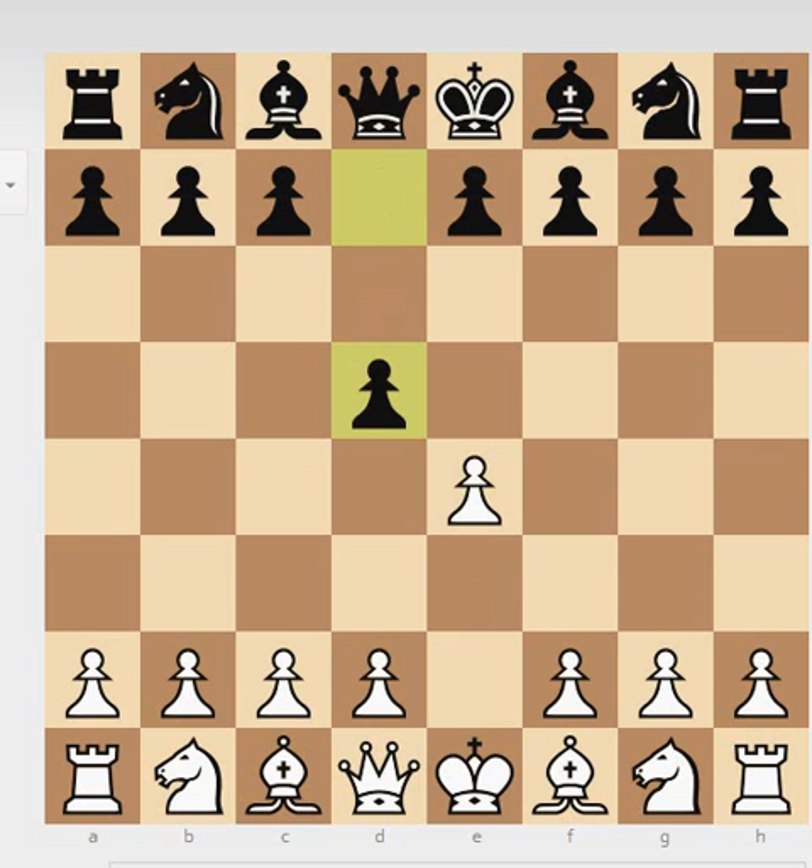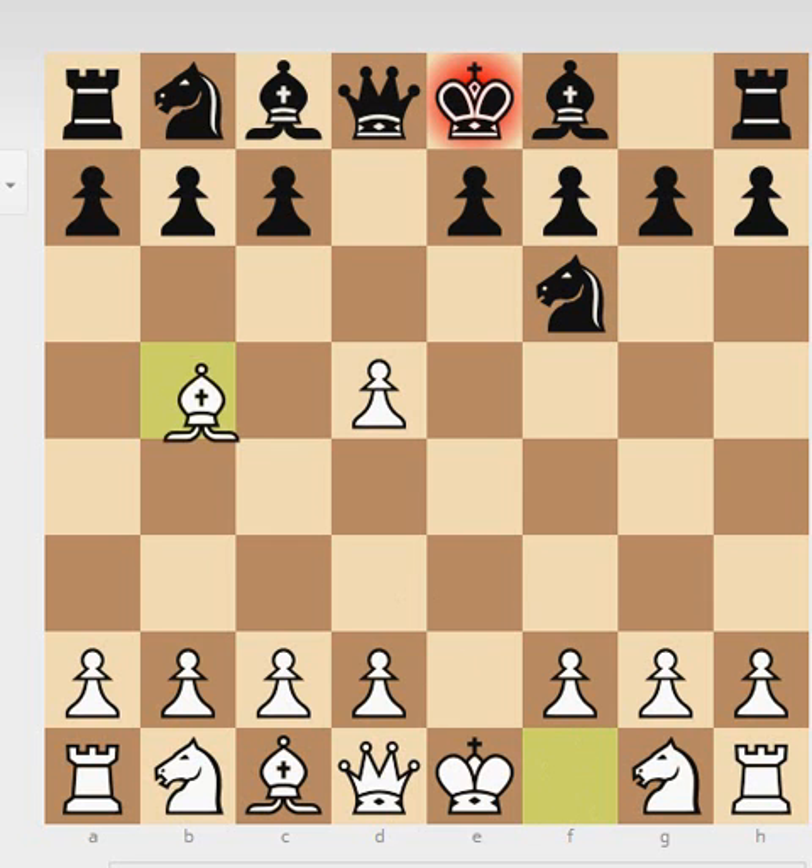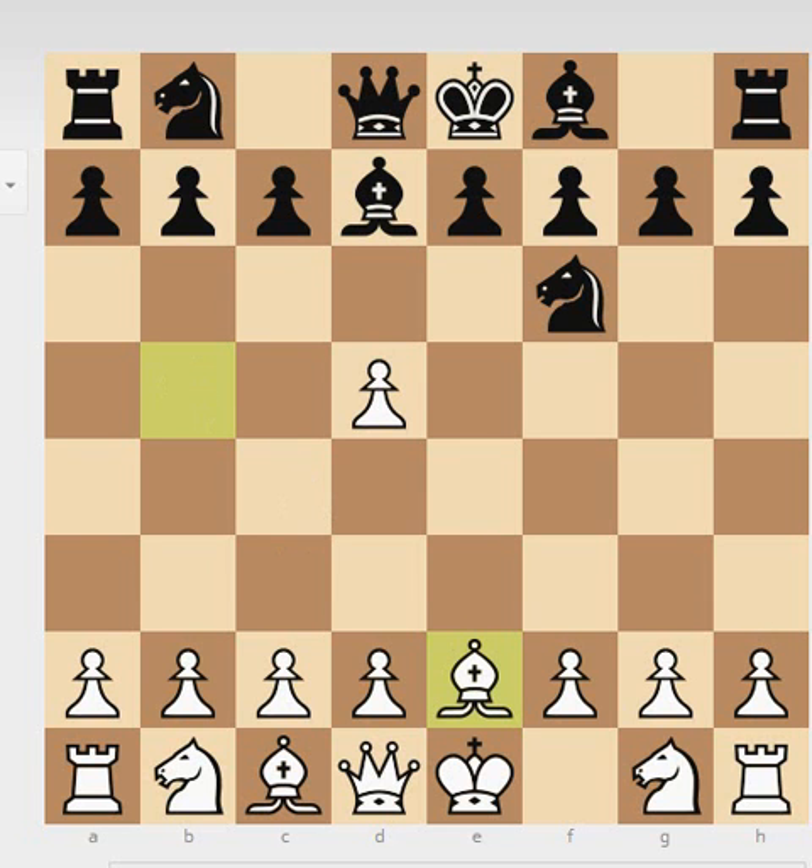Lusikov played the Scandinavian Defense. You don't see that opening that often nowadays. White played the rather unusual Bishop b5. Black plays Bishop to d7, and now the theory is playing the Bishop to c4, but Bronstein played Bishop to e2. He wanted a more original game.